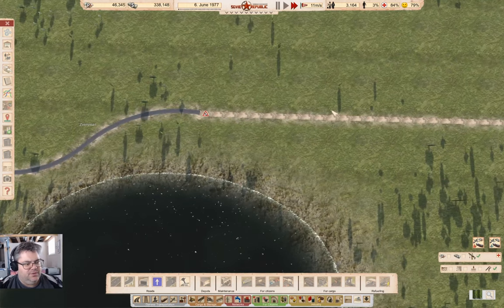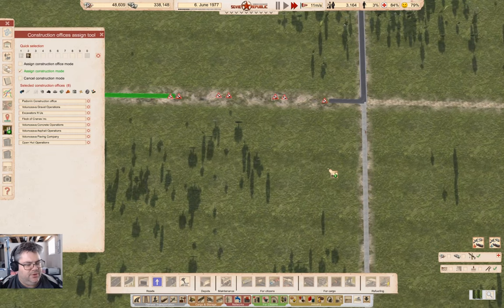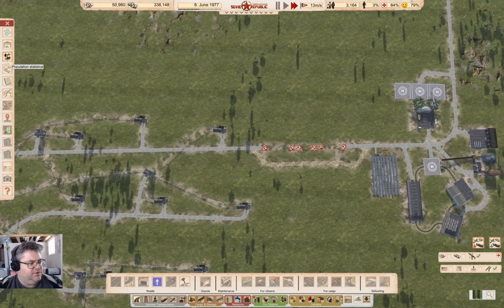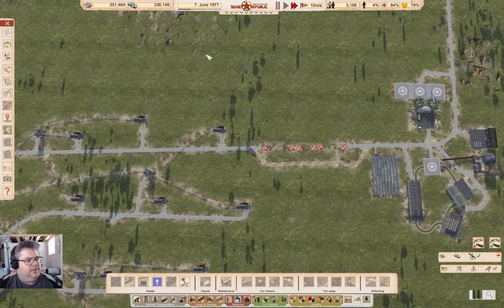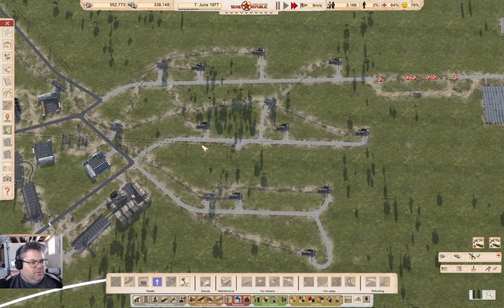Now also up here, we can get away with getting that going. We're down to 50K here, so I think I'm just going to jump over here and grab a 500K loan. Yeah, we'll be able to pay that off, no problem. I'm not overly worried about that.